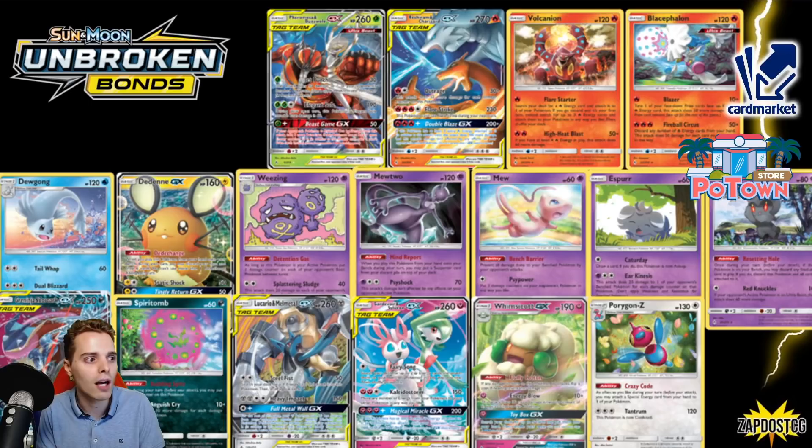There's Weezing with Detention Gas — a very busted deck at Worlds with Baby Buzzwole from Forbidden Lights. Not that much anymore because Pokémon have a bazillion HP now. We have Alolan Ninetales with Crystalline, saw some play in Malamar decks before Malamar eventually rotated. Marshadow — Resetting Hole was very great to get rid of Pyro Plants, but more importantly Chaotic Swell. This is your Swell counter, and unfortunately it's going to be rotating.